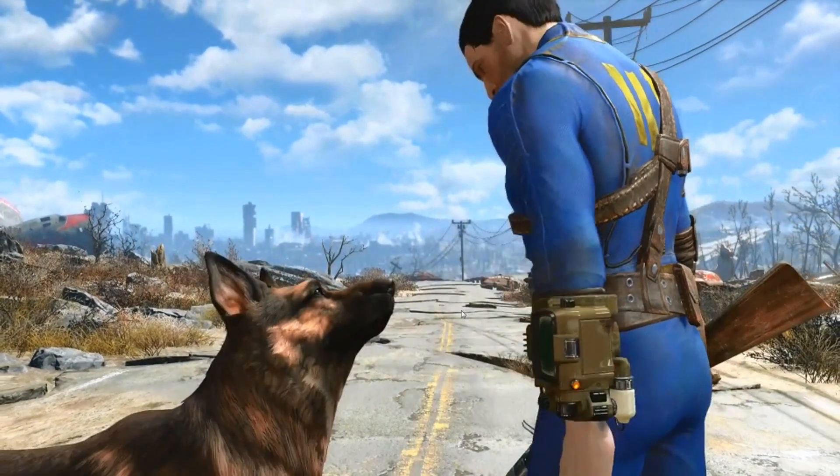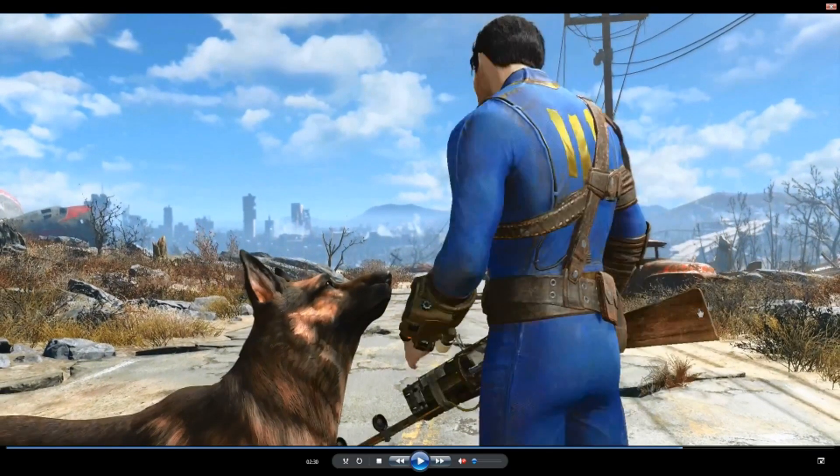The other thing we have to take away from this is the rifle that he is using — this backs up the crafting theory, as we can see it has been customised and it's got custom scopes on it as well. At this point the character also speaks, which is a very interesting choice by Bethesda — this may mean we have our first ever voiced character in Fallout, and that could be a very interesting thing indeed. Personally I wouldn't like it, but that's just my opinion. We can also see that the protagonist looks a lot like the father from the first shot, which would suggest another father-son kind of storyline similar to Fallout 3.